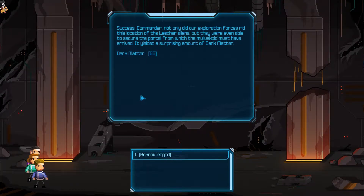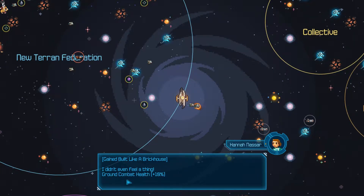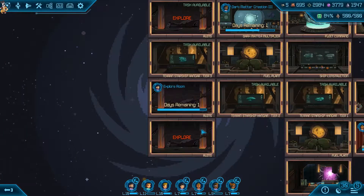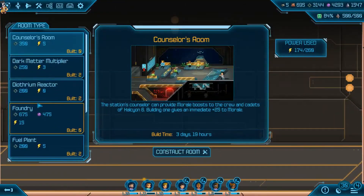Success, commander. Not only did our exploration forces rid this location of the leecher aliens, but they were even able to secure the portal from which the molluscoids must have arrived. It yielded a surprising amount of dark matter - 85? That's not actually that much. Ground combat health has increased - handy, it's a very nice thing to get. Right, we cleared out that section, which gives us access to some other stuff here.